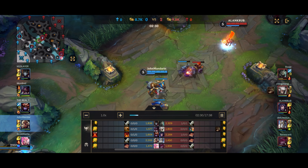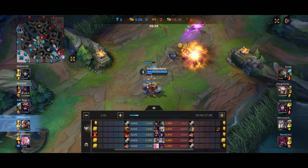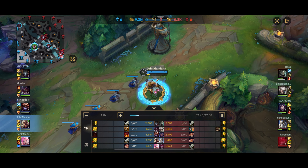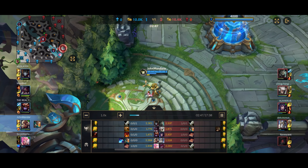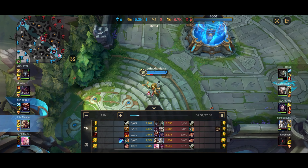Just collect my CS. Farming waves is a surefire way to get ahead. Especially as a scaling champion like Corki, you never really want to risk dying to Rengar even if it's more likely you'll pick up the kill. So I did not choose to take that fight — I just back off.